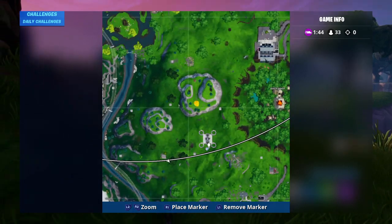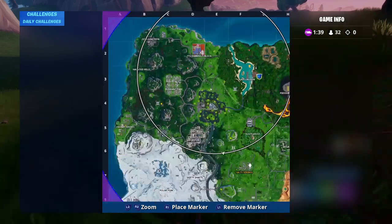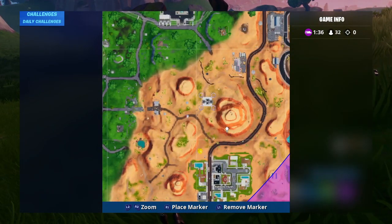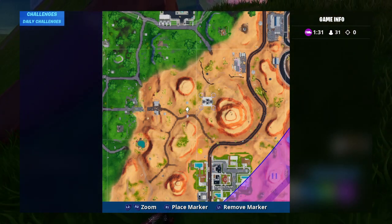The second ball is under the sky platform near Salty Springs — you can see it right over there. The last one is between the mountains next to Paradise Palms — you can already see it here as well.